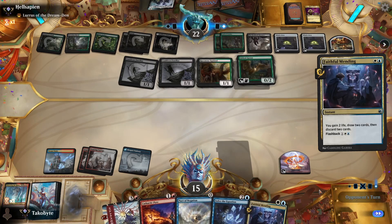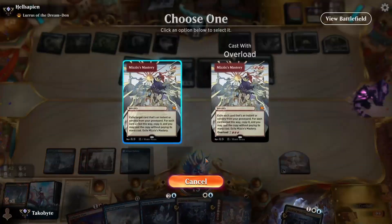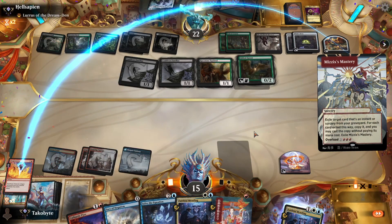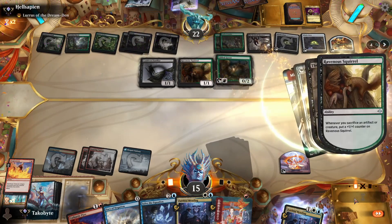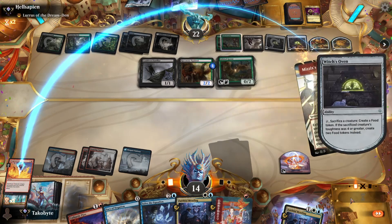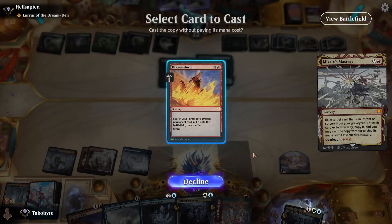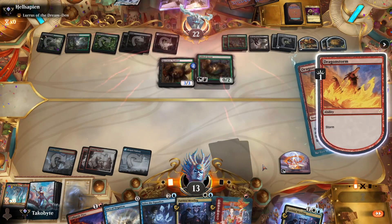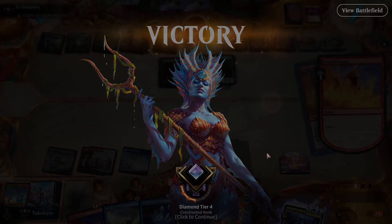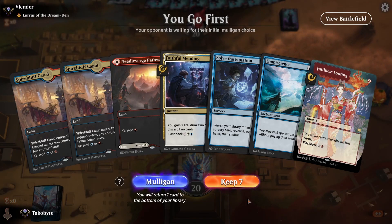Opponent's final attempt — don't know what they could actually do in this situation. Dragonstorm and we win! Wow, what a clutch that was. Having that Prismari Command there was huge. It could be the same deck — because of the recent tournament, there's a lot of Golgari Food decks. Having Omniscience in my hand is kind of fishy, but we have everything we need to win the game.